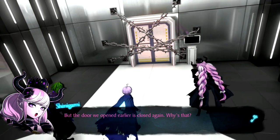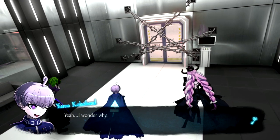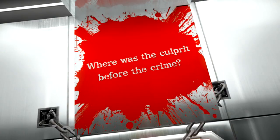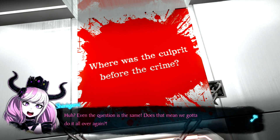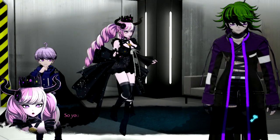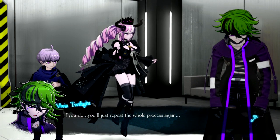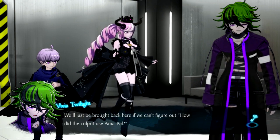But the door we opened earlier is closed again. Why's that? I wonder why. Wait, what's the culprit for the crime? Even the question is the same. Does that mean we have to do it all over again? The logic is still sound — there's no other hiding spot for the culprit besides the airlock. So you want to choose the same answer and keep going? If you do, you'll just repeat the whole process again. We'll just be brought back here if we can't figure out how the culprit used Amapel.